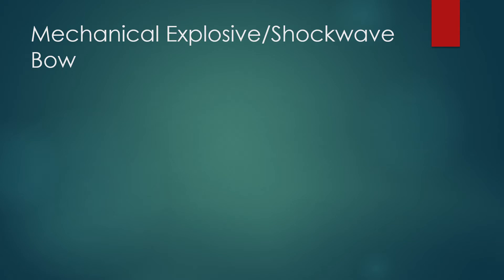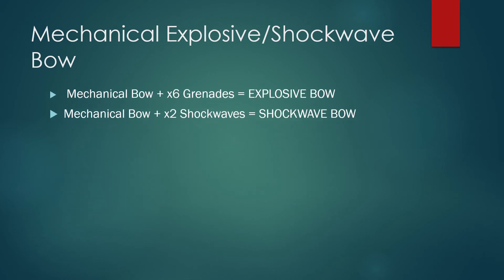To make the mechanical explosive bow and the shockwave bow, you need a mechanical bow and six grenades for the explosive bow, and a mechanical bow and two shockwaves for the shockwave bow. It's not that hard to find shockwaves and grenades, and you can also get lucky and find one in a chest.